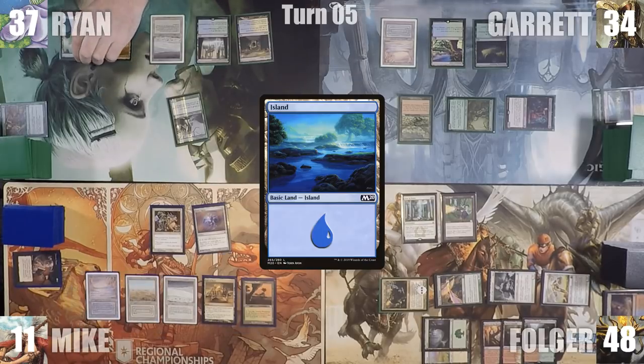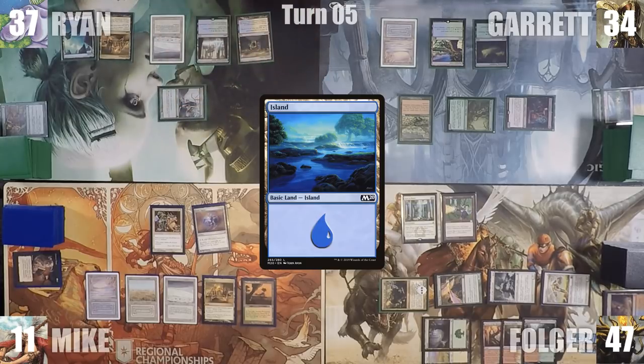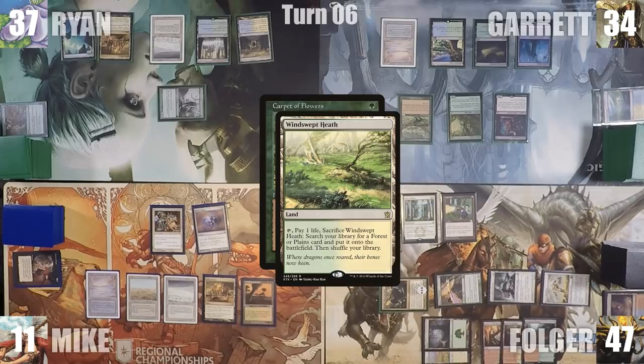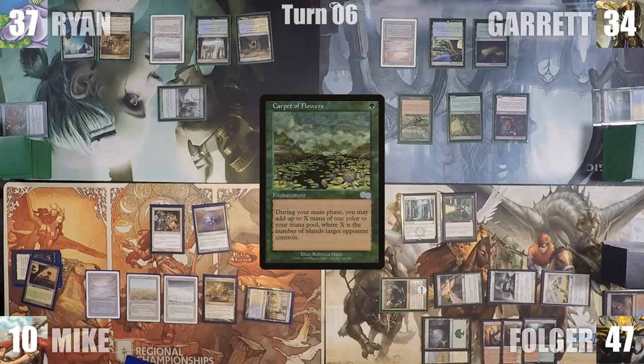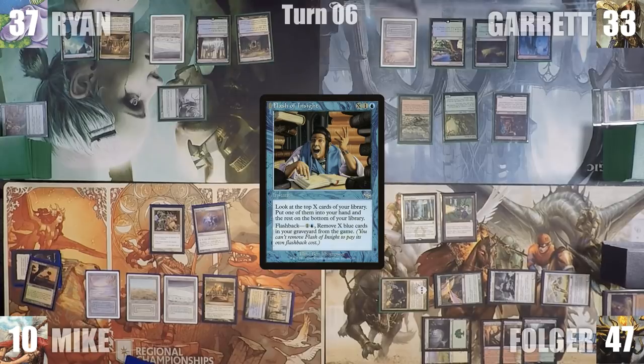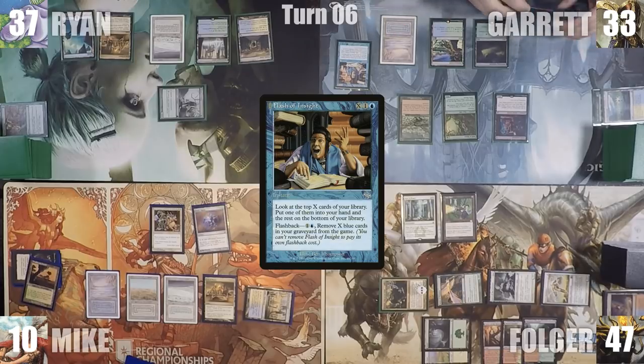Ryan plays an Island for turn, attacks Folger for 1, and ends his turn. During Garrett's first main phase, his Carpet of Flowers trigger goes onto the stack. Mike sees what's happening with Humility on the table and begins to bargain with Garrett — if Garrett promises not to attack him this turn, Mike will crack his fetch for an Island to give him additional mana through the carpet. Garrett agrees, Mike cracks his Windswept Heath for a Hallowed Fountain into play tapped. The carpet trigger resolves and Garrett adds 3 blue. He plays a Sunken Ruins for turn, taps his Nurturing Peatland to cast Flash of Insight where X equals 3, looks at the top 3, puts 1 into his hand, and the rest on the bottom. Garrett passes.